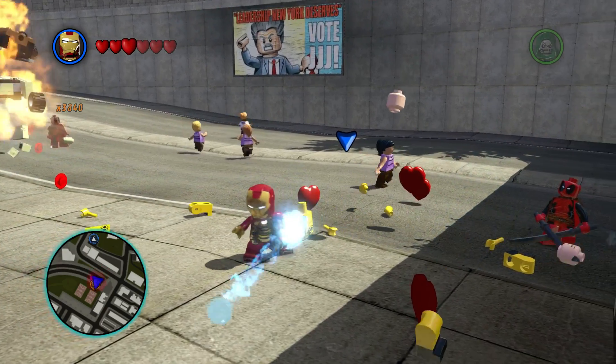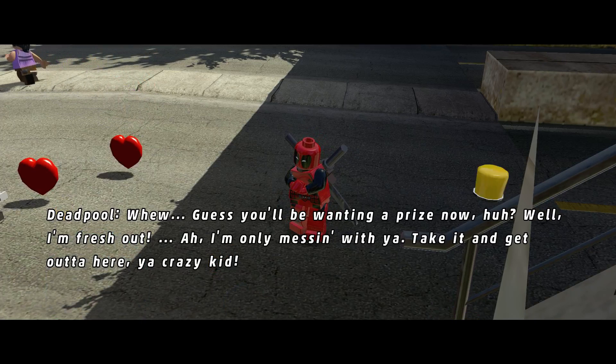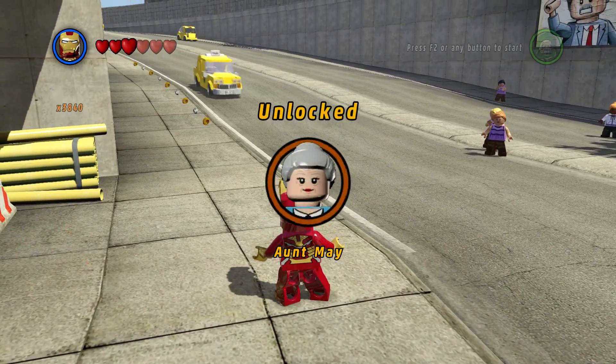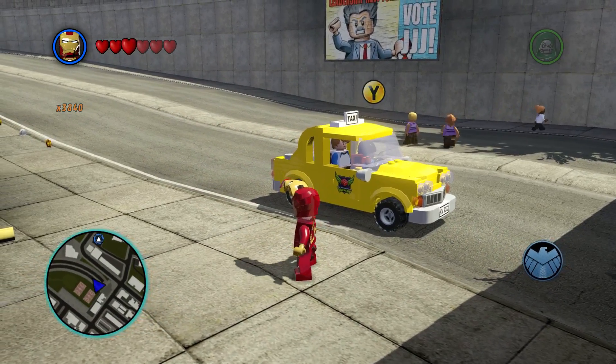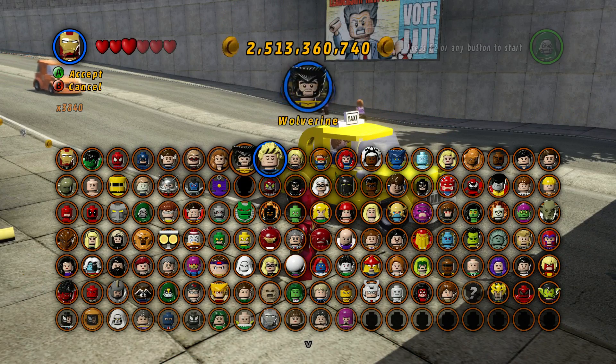It would be nice if they gave you a counter. Guess you'll be wanting a prize now, huh? Well, I'm fresh out — just messing with you. Take it and get out of here, you crazy kid. So we've unlocked Aunt May. Really? Aunt May. Wait a minute, where is Aunt May? Here? Interesting.